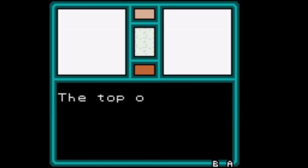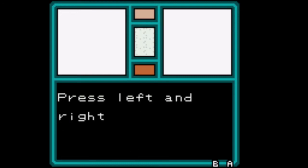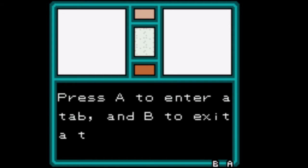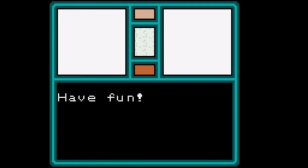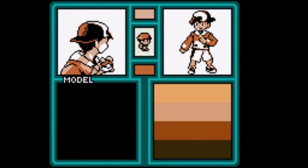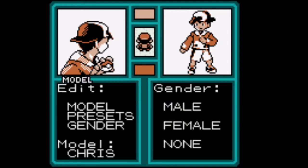Welcome to the Character Customization Screen. The top of the screen displays current colors and sprites. Press left and right to scroll through the tabs — press A to enter and B to exit. Be sure to look out for controls displayed at the bottom. Have fun. So the first thing is the character model — there's model, skin, color, edit, and done. We're going to start with model.